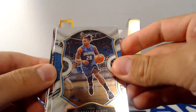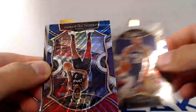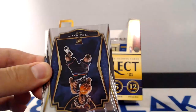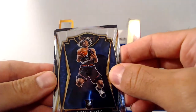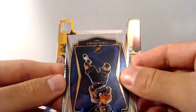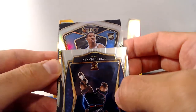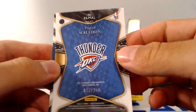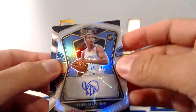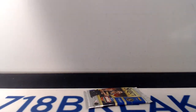There is Markelle Fultz. Big Ben Simmons. Does look like we have our last hit after Mr. Simmons. Tricolor of Drummond behind that. And a Tyrese Maxey rookie. Let's see what our last hit is going to be — looks like it's going to be an auto. It's a rookie — Theo Maladon, Silver Auto. Not bad for a second hit for sure. Numbered to 249 on the Theo Maladon autograph. Not bad, and we got just enough for some last pack mojo, hopefully.